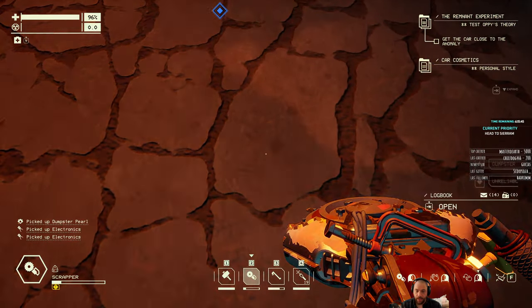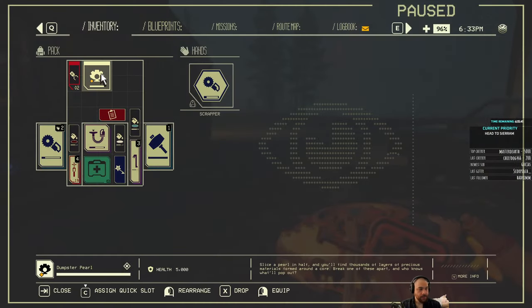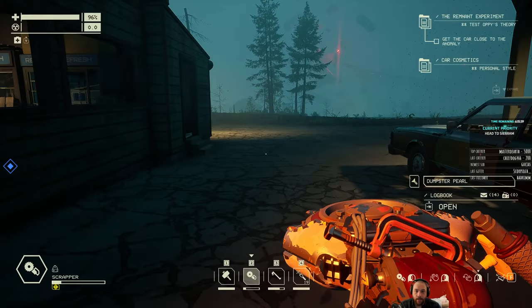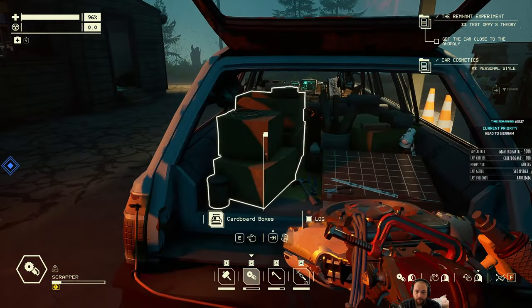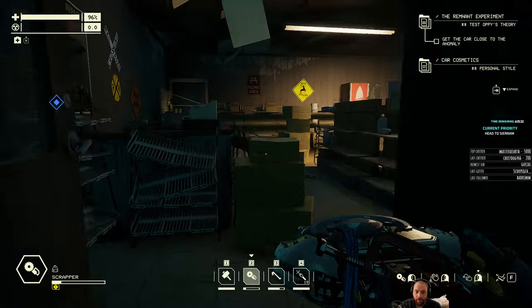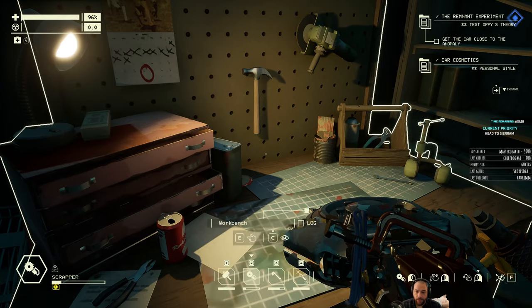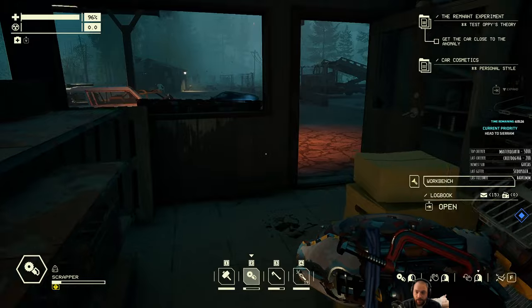A dumpster pearl. So a dumpster pearl is an item that you can deconstruct for random resources. They're kind of like an in-game loot box, if you will. You don't really know what's in them, but it sure helps to deconstruct them.